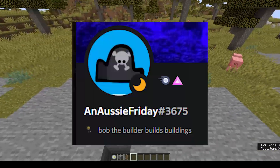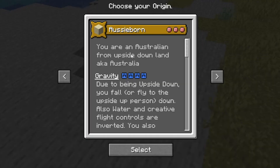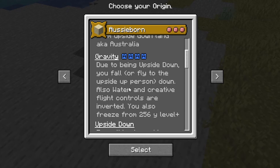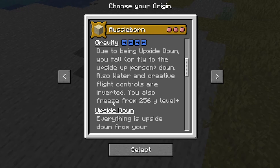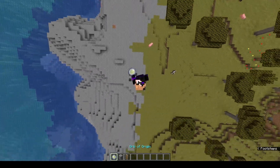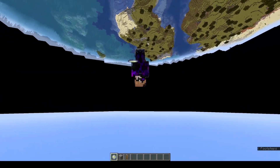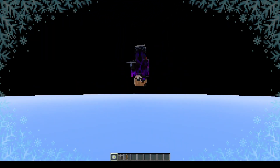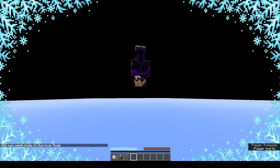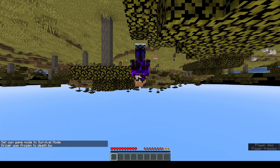This one was created by Aussie Friday, same with the next one — the Aussie Born origin. You're an Australian from the upside-down land, a.k.a. Australia. Due to being upside down, you fall or fly upside down. Water and creative flight controls are inverted. You also freeze from Y level 256 and above. So let's select it — oh my God, we're now upside down, and off into the sky we go. Now we're back up here and we froze to death. That's unfortunate.